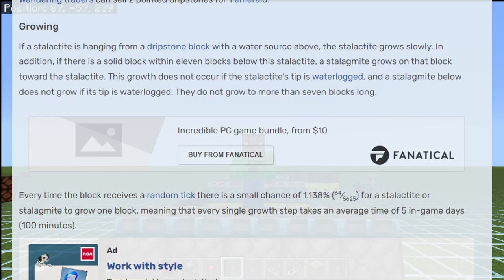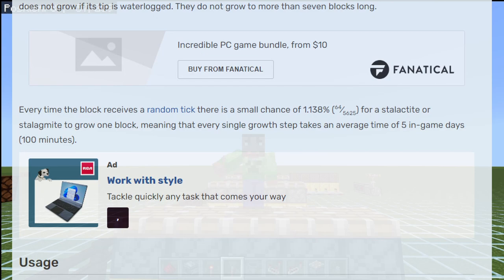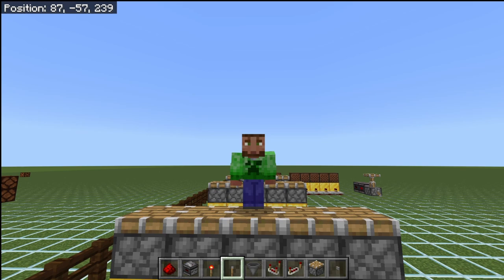With that 1.138% chance — which doesn't really seem that high — if you figure out how many blocks are inside of a 16 by 16 by 16 area, you can see that 1.138% is actually kind of a high percent for that block to be ticked, and that's exactly why the dripstone takes so long to grow. In order to diagnose redstone properly, you have to understand how redstone works, and that is the basis of ticks and random ticks inside of Minecraft Bedrock.